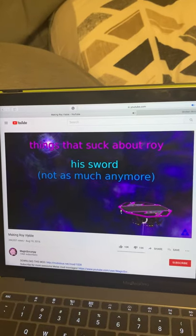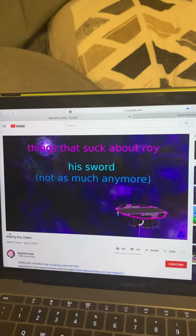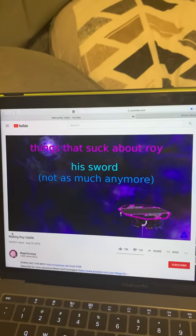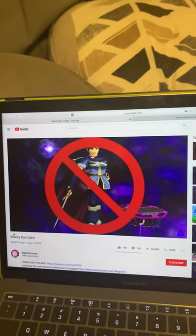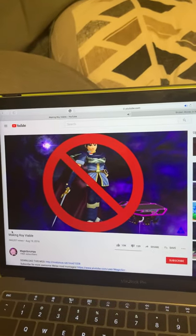Viable Roy's weak sword hitboxes will be buffed to match Marth's weak sword hitboxes, and attacks at the Roy Zone will have their hitboxes adjusted to remove it. He will not be given a tipper because we're not trying to make another Marth, and sweet spots at the hilt aren't really a problem that needs to be fixed anyway.